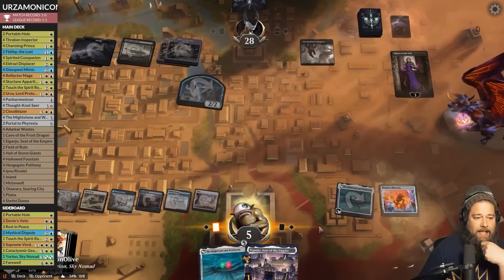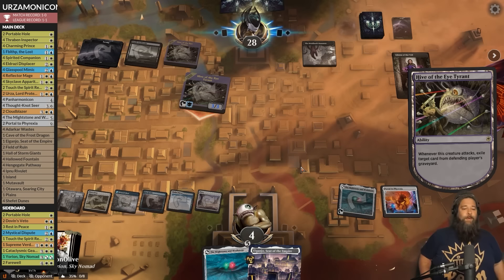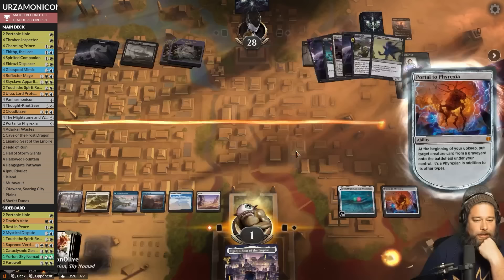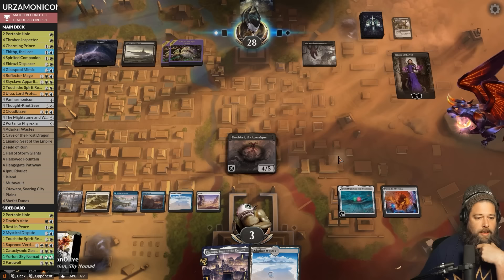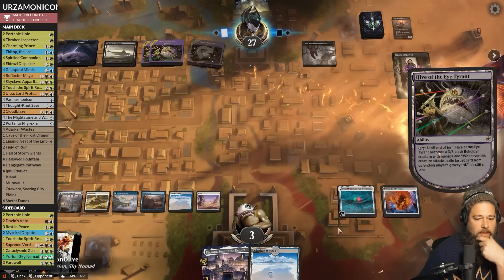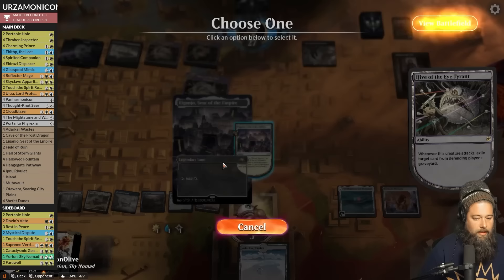Portal to Phyrexia — what did our opponent top deck? They can take down Liliana themselves — we see if they see the line. They do not. We discard Mightstone and Weakstone. We reanimate — if we kill She-Oldred we die, so we take the drain and see what happens. We whiff, go to three, pass. Opponent draws, gets drained by Hive of the Eye Tyrant — we can Jano that. Opponent attacks with Hive — Jano kills the Hive of the Eye Tyrant, drop to two.